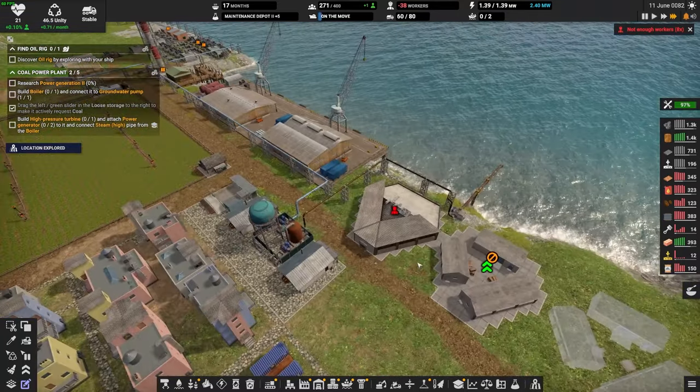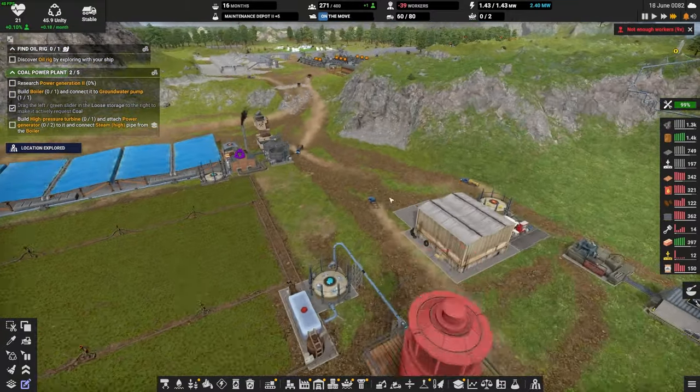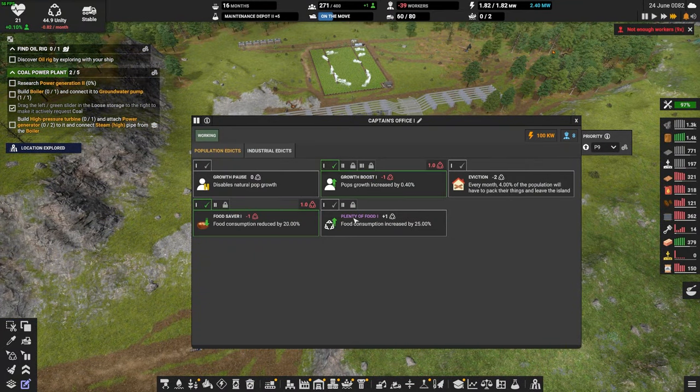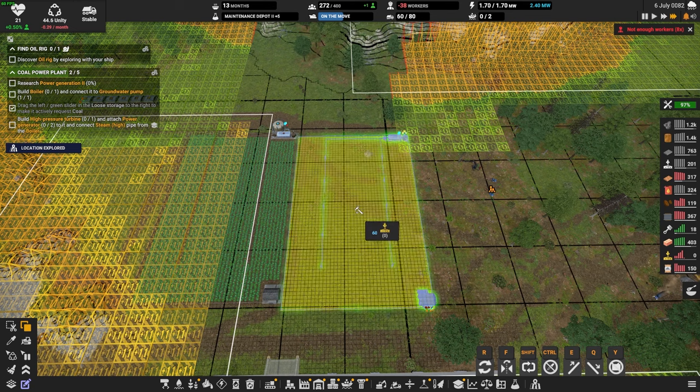Let's go and try to find our offshore oil rig — hopefully it's right there. Let's speed up time and get rolling. I'm going to turn on our beacon here so we can get population growth. We are very low on population, so let's also turn on our growth boost and turn off our food saver.